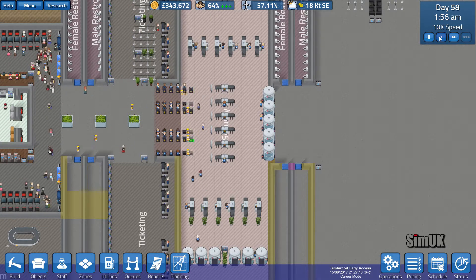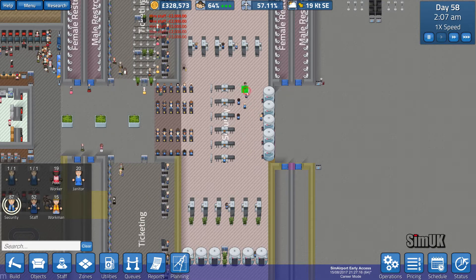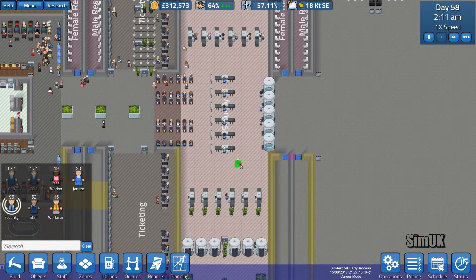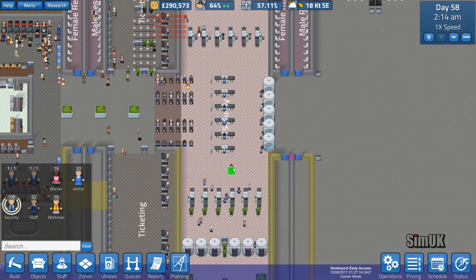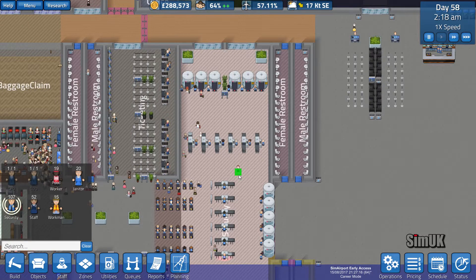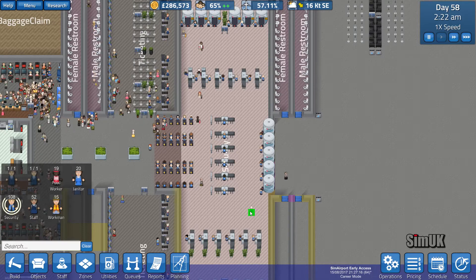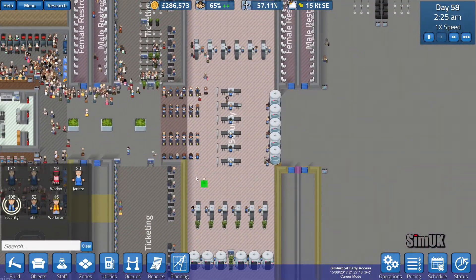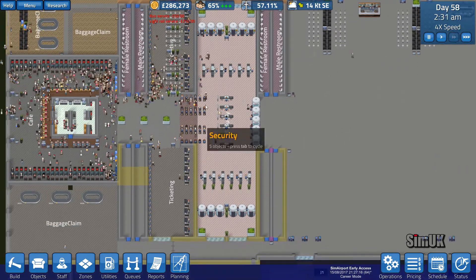Passengers are arriving already so we can test this theory. Oh my god, there's no staff — is this why it wasn't working very well? I'm confused. Look, there's no staff on anything. We've got a hundred security members now, this is getting a bit crazy. Is every piece of equipment got a security staff member with it now? Let's just go for one final one and see where they walk off to — if they go to the cafeteria and get a coffee, which looks like that might be where they're going, then I think we're good.